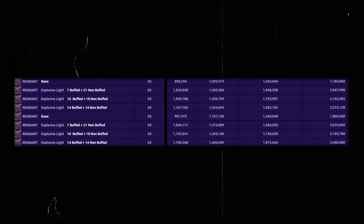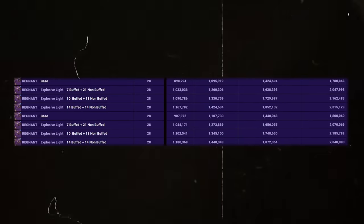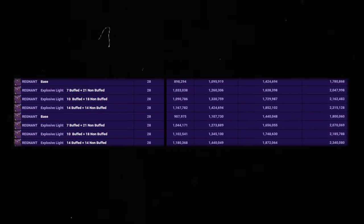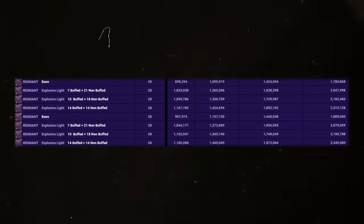Let's look at the Regnant — a crafted GL where you can get Enhanced Explosive Light. That means you can go into damage with up to seven Explosive Light stacks. If you had 14 shots buffed and 14 unbuffed, you'd be at 2.3 million. It's hard to get all the orbs consistently, so people will agree to disagree on it.